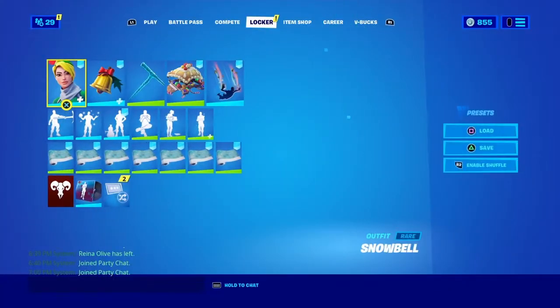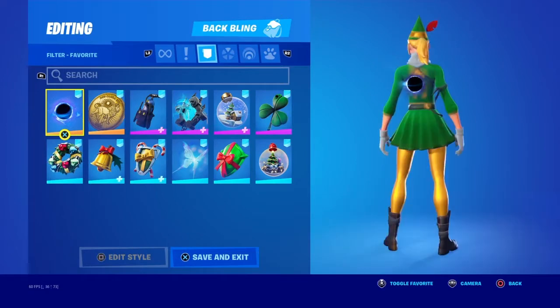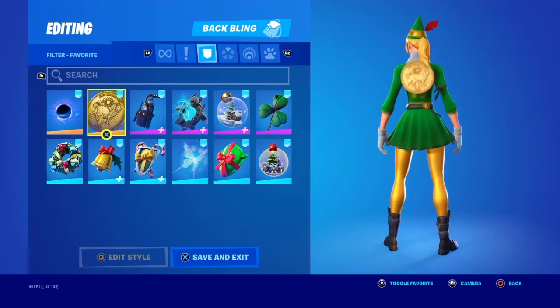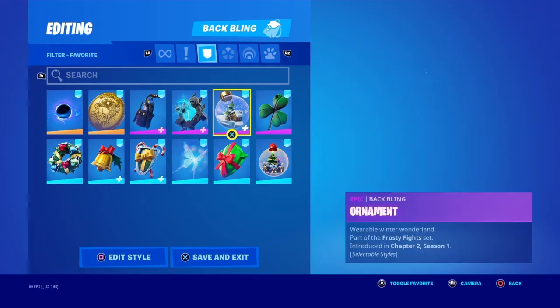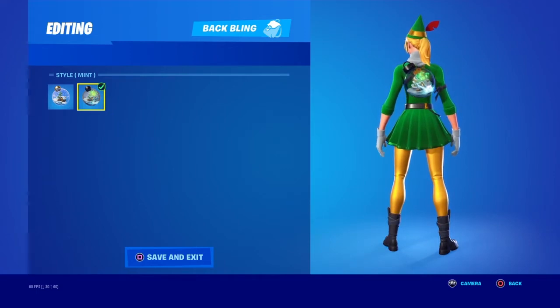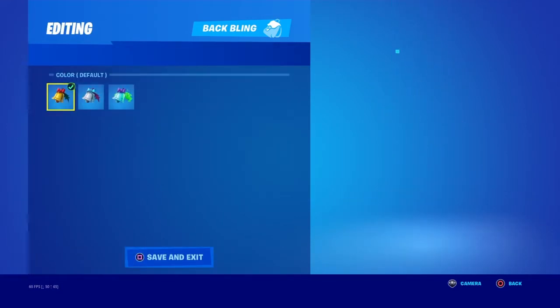Let's get into combos — we have a lot. Starting off with the normal version of the elf skin: we have the Black Hole, the Gold Token. I did a few back blings that were meant for specific styles, because there were a lot of styles, so I changed up which style each was meant for. We have Power Breaker — looks really nice — and Cherry Chime blue style.